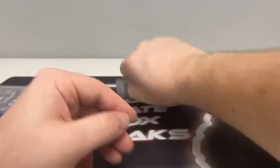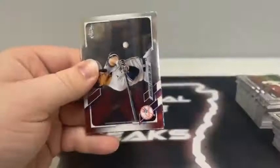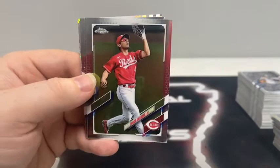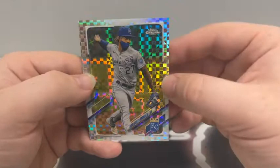Here is our last pack — our final five cards of the night. Got a Giancarlo Stanton, Shogo Akiyama, a Cronenworth rookie card, Jorge Alfaro, and an X-Fractor of Adalberto Mondesi for the Kansas City Royals. That's going to do it for the Mega Box.